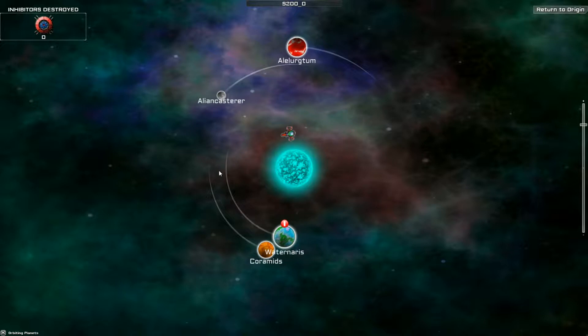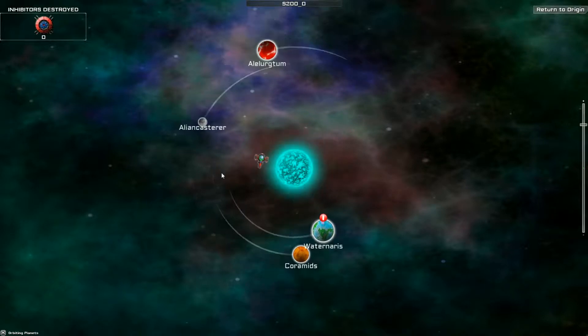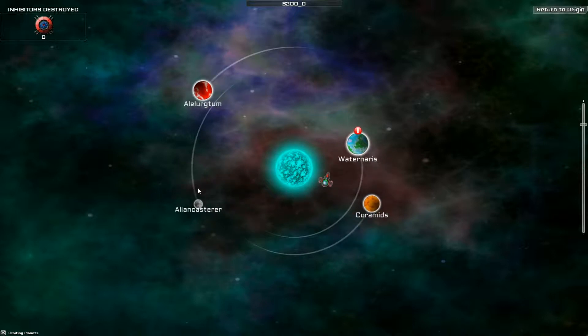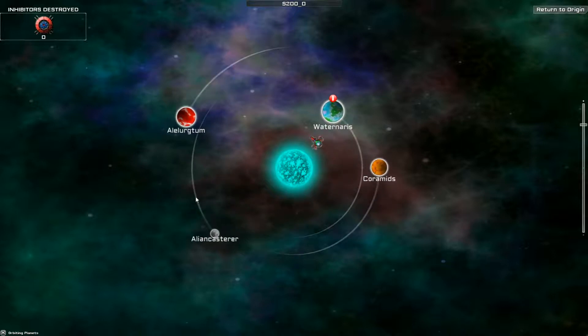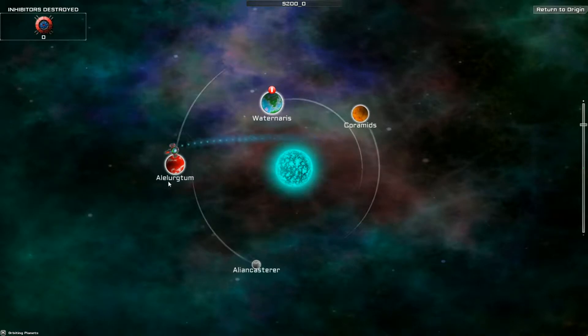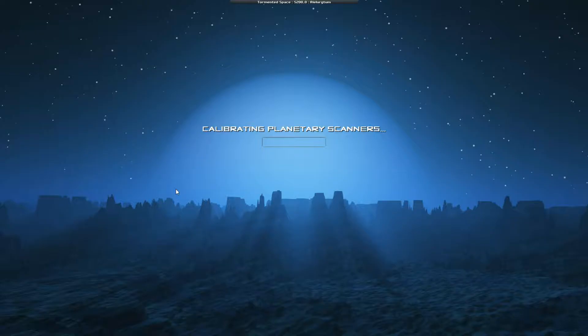If these are as hard as they've been suggested, then we'll definitely only be doing one per episode. But let's just take a look — Al-Alertum, the red planet. What is there? Let's go find out.